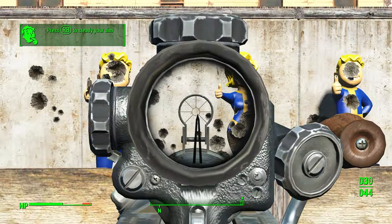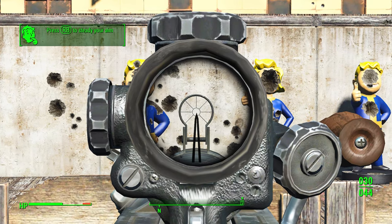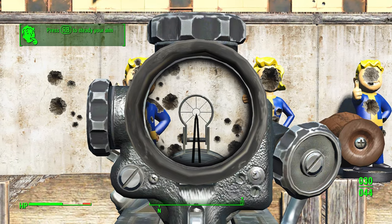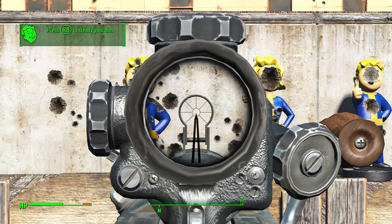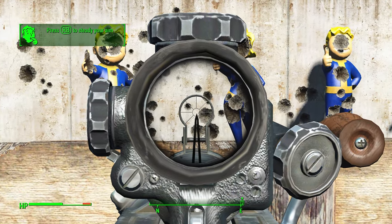As an example, let me show you. Without this mod, the surrounding area of the scope would have a black overlay while you aim down the sights. You wouldn't be able to see — for example — the Vault Boy over here. You wouldn't be able to see him right there without the mod.